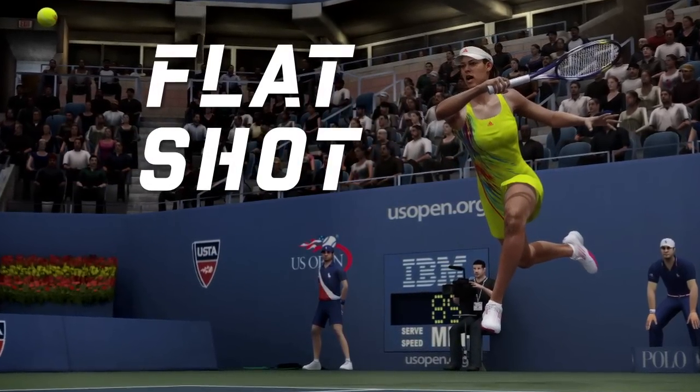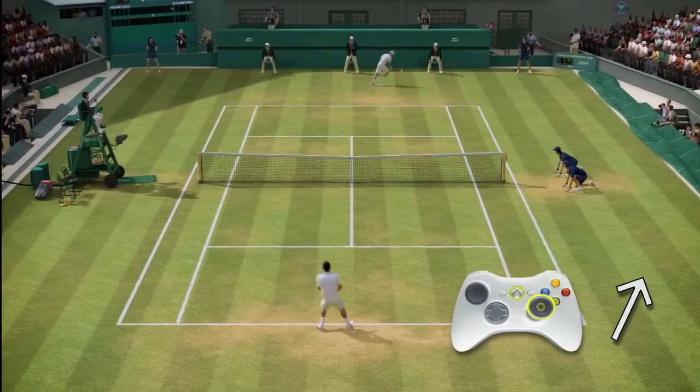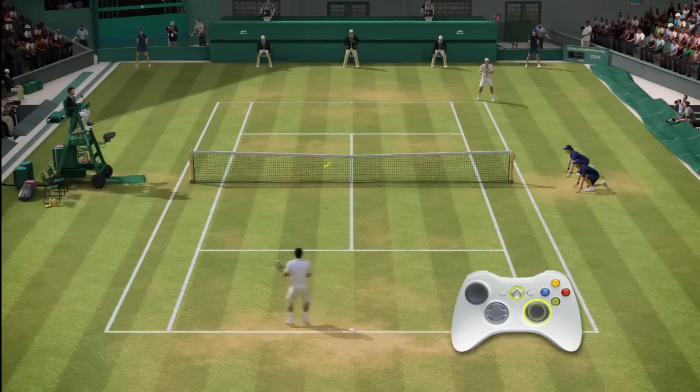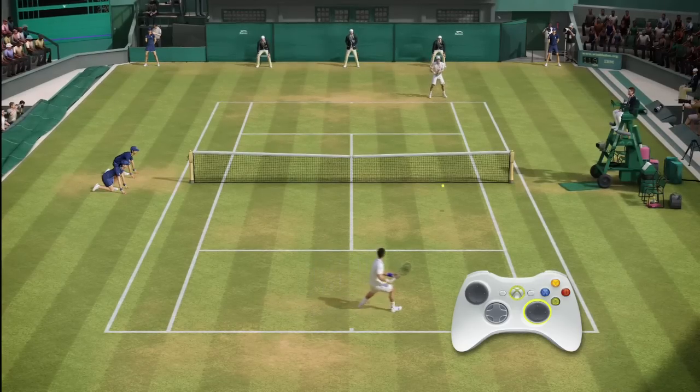Here's your entry level shot: the flat shot. Simply push the right stick forward in the direction you want the ball to travel. Pushing harder on the right stick will send the shot deeper. Pushing lighter on the right stick will send the ball shallow.